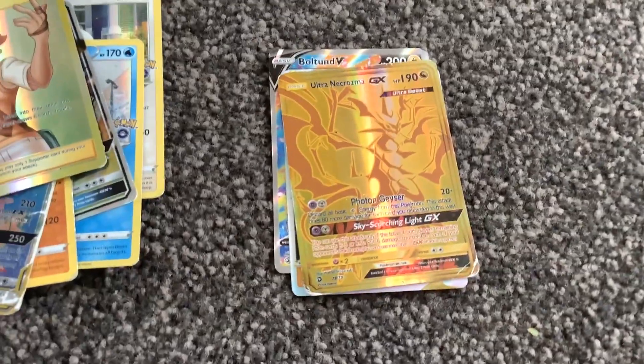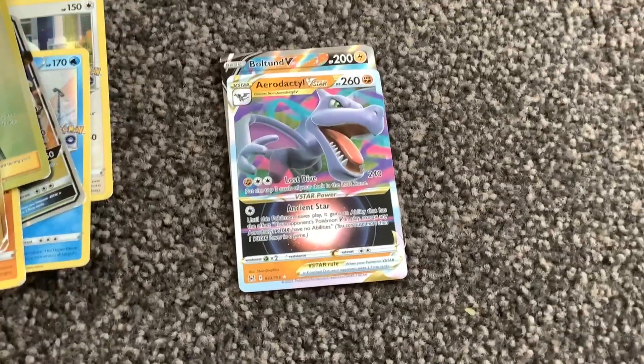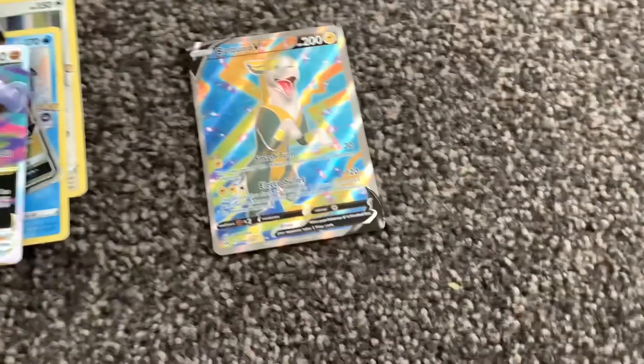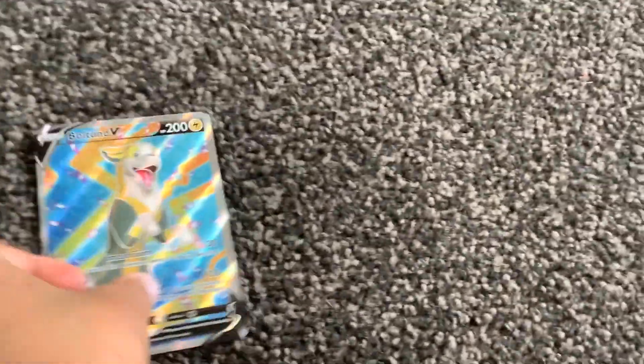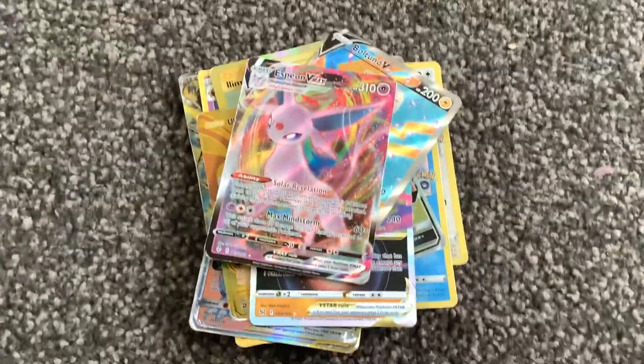An Ultra Necromezzo GX — Golden Rare — an Aerodactyl V Star, a Bulton V, and finally an SV on V Max. And that's my great stack of cards.